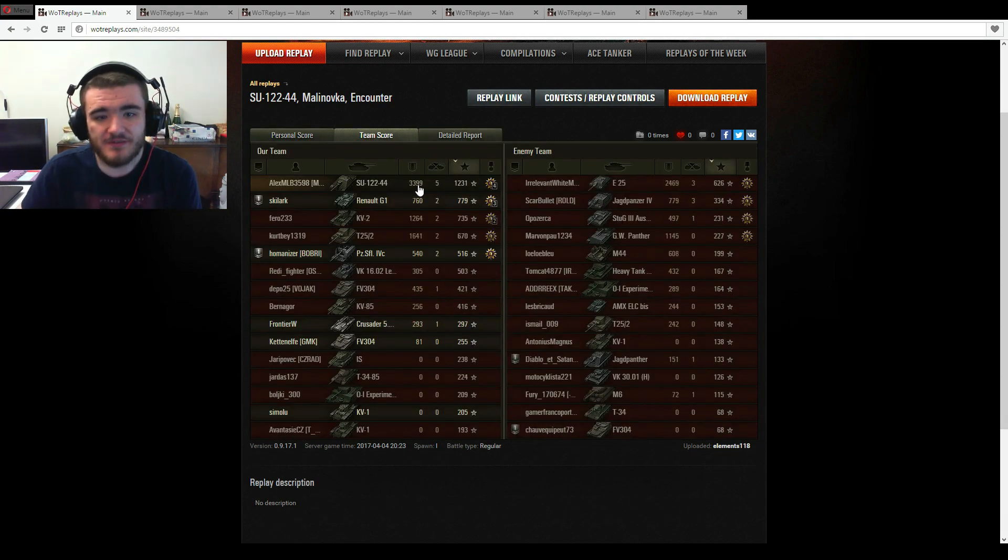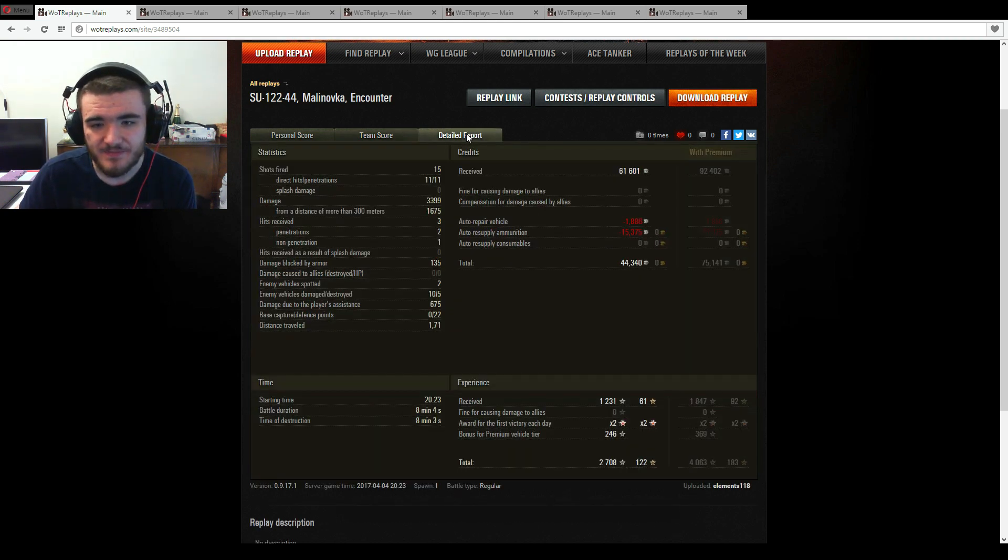Ace Tanker, Bruiser, Fighter, Fire for Effect and High Calibre. 3,399 damage done, 5 kills, 1,231 base experience, 44,340 credits profit with standard — premium vehicle, don't forget. A little bit of damage blocked by armour and some assistance damage as well — 675. Nice one.